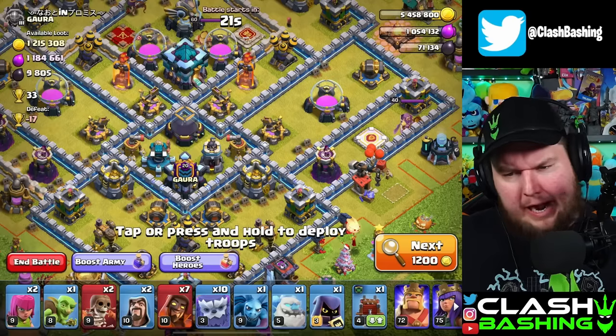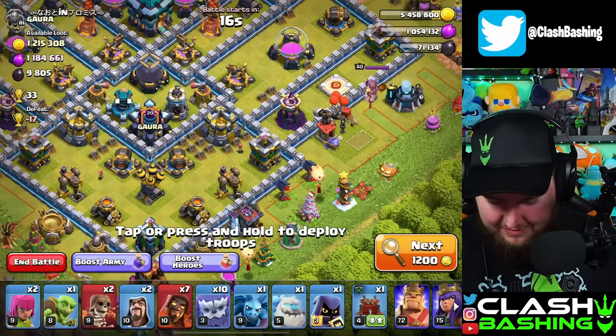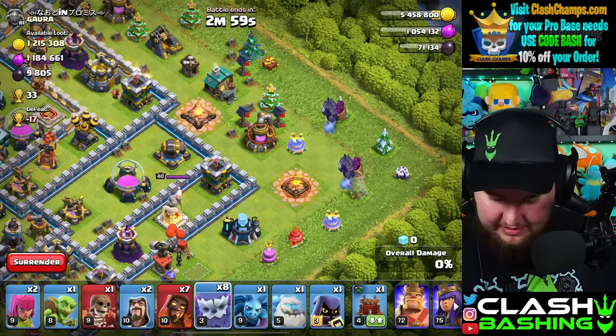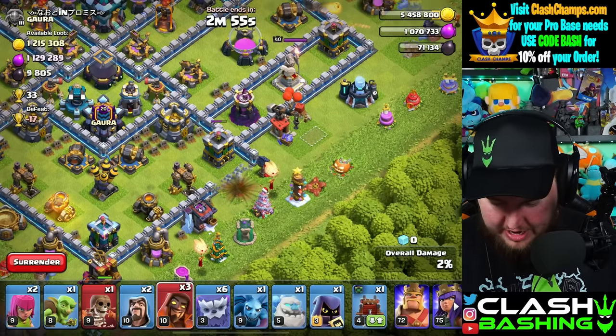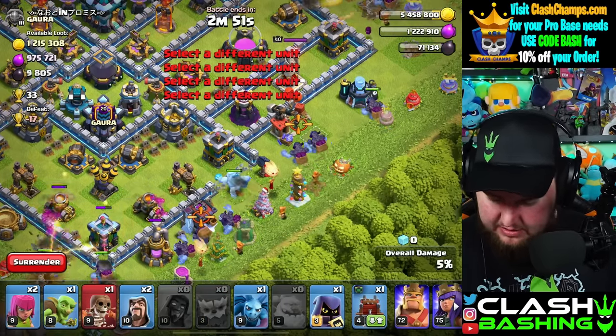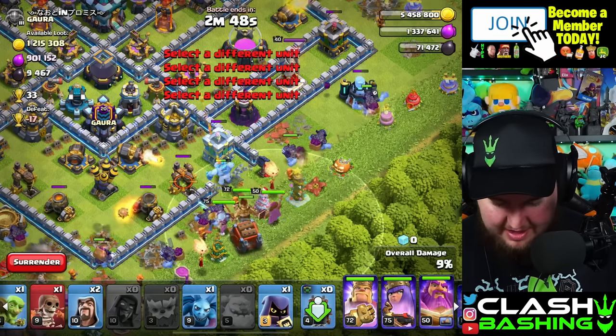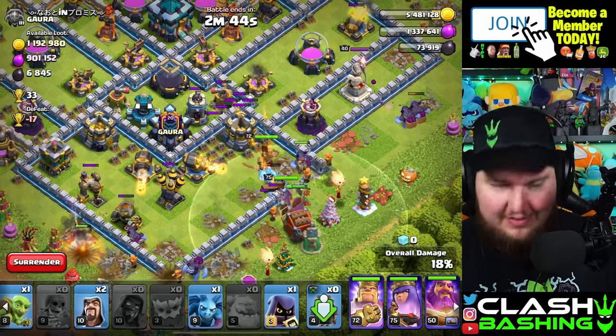Let's go out and get our star bonus and work on getting that last cannon upgrading. I have an idea of what we're going to do on this account — we might not actually do that last cannon today. We'll eventually get it, but I've got ideas. The king and royal champion need some levels — RC goes to 25 at town hall 13.